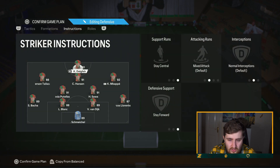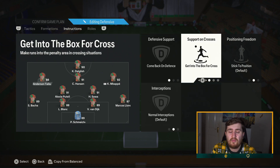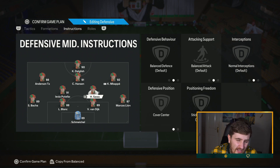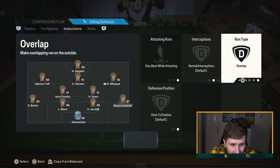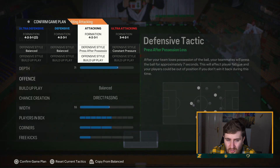Stay central, stay forward, come back on defense for the CAM - get into the box on the outside CAMs. When you put that in it means they actually do make runs into the penalty area. They still float around the edge of the box, and this formation is very good for cut-backs and finesses because it has options all over the pitch. This makes them make runs in behind so you can stretch teams out. For CDMs have them on balanced, cover center. I'd put certain players on stay back, but two box-to-box CDMs who are quick and can do everything is perfect. Stay back, overlap on the fullbacks so they occasionally make an overlapping run.